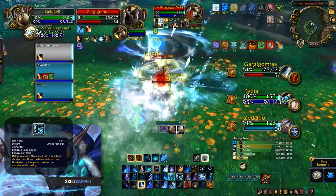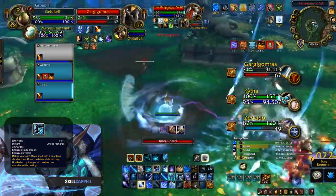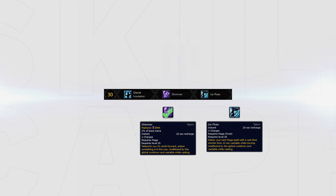I'd recommend playing Ice Flows versus comps such as Windwalker DK, where you negate their go by blinking out of stuns and can kite easily by run-casting Blizzard. When playing with Ice Flows, I would always recommend trying to apply a slow to the healer first if you're trying to crowd control them. This will make sure they cannot run around the pillar before you finish your cast.